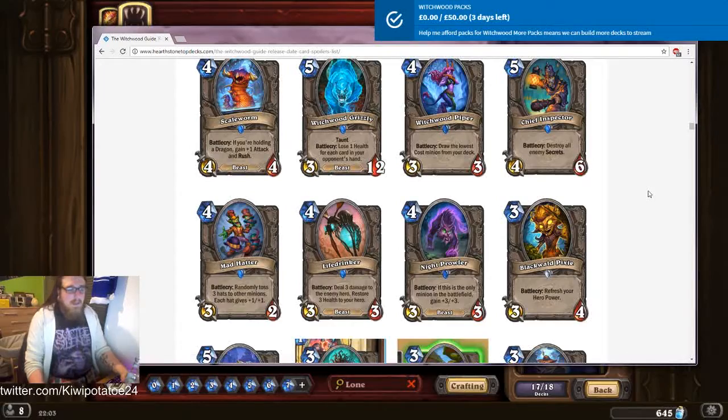Moving on — it's a beast, but I feel there are better beasts out there. Bearshark: deal three damage to the enemy hero, restore three health to your hero. Beast. Oh, that's pretty good. As a finisher you play this — three damage to them, heal three for you. It has beast synergies, so that's pretty good. Not bad at all. I quite like this — it's basically Siege Rhino in Hearthstone. Hearthstone has a Siege Rhino — yes! I'll take it and run to the hills with it. This is great.